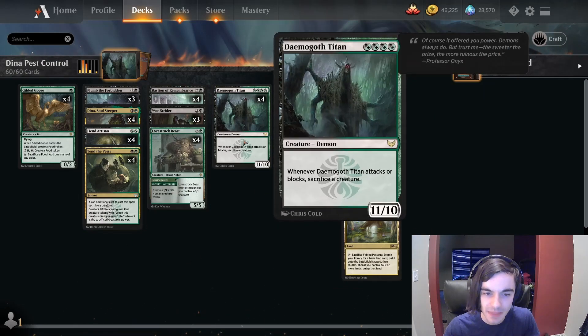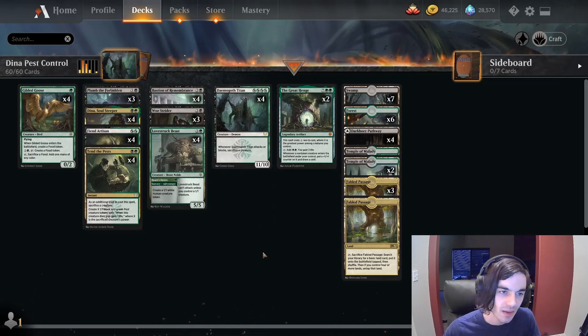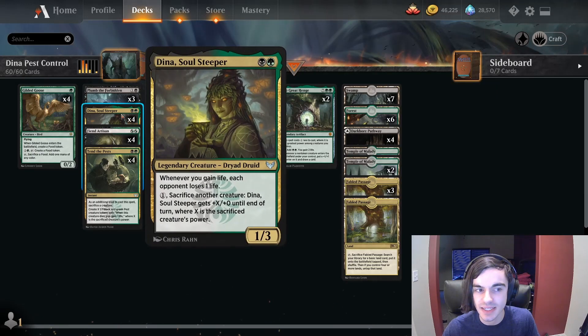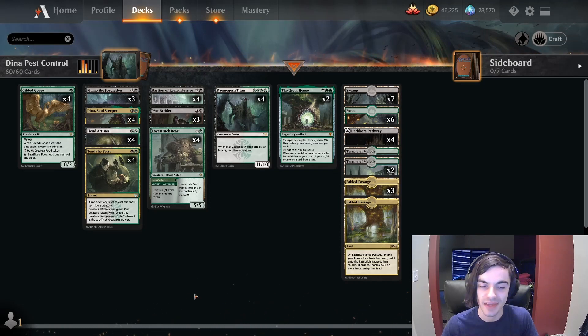How is that going to help us win the game? Well, 11 pests is pretty great in and of itself — those are a lot of attackers, a lot of bodies. But we have Bastion of Remembrance and we have Dina, so whenever we sacrifice or our pests die, we're going to be gaining life and our opponents are going to be losing life. That's kind of the core concept of the deck.